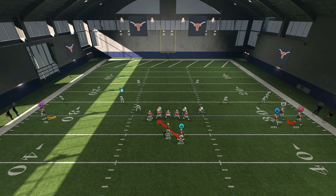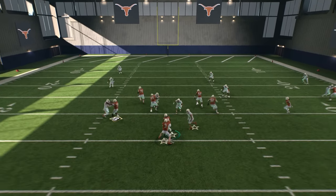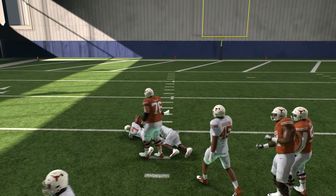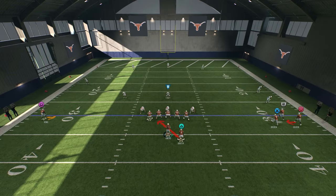Look at the lineman splits right here. I have two guys to the trip side, but look at those lineman splits — I'm giving it, giving it. Let your running back get some yards: huge gain on the play! And this is on Heisman difficulty.